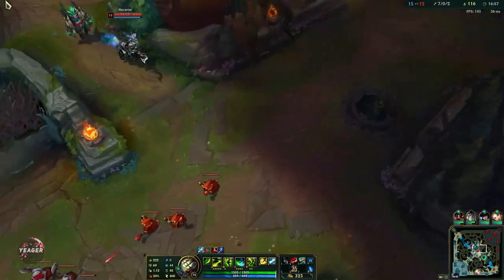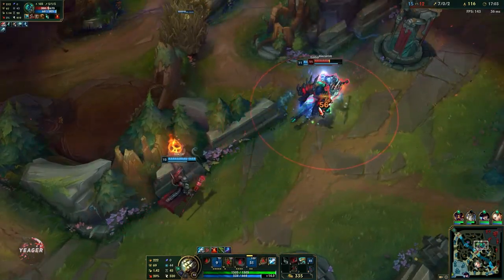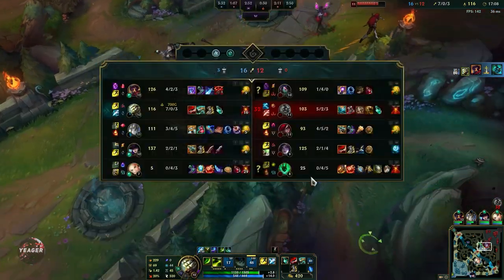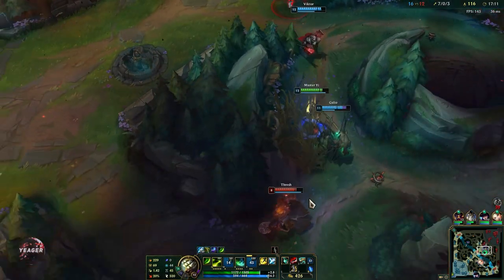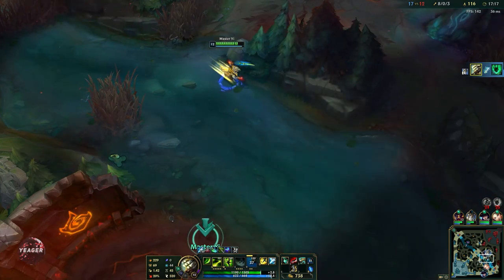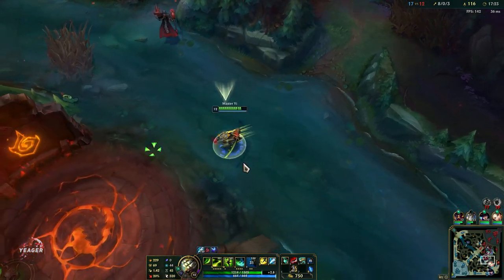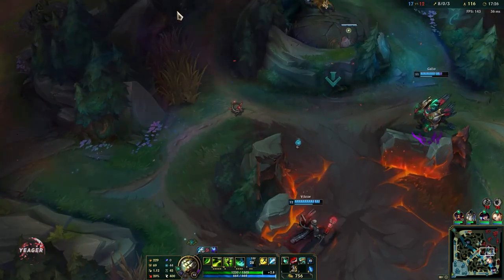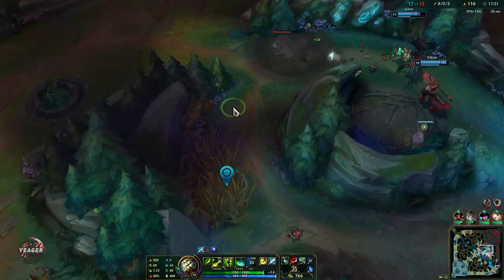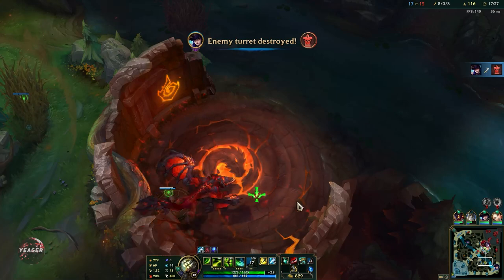The third drake is coming soon — maybe we can go for Hecarim here. If we can get him, the drake is really free. Now remember that your W will also reset your auto attack, but that's something you rarely want to do unless you are 100% sure you can secure that kill and then get out safely. Most of the time you want to use it to block out their burst damage — for example Akali's or Katarina's ultimate.